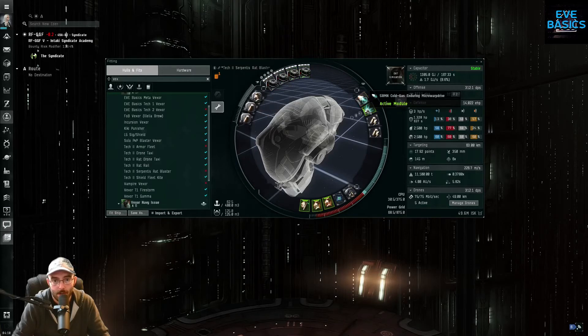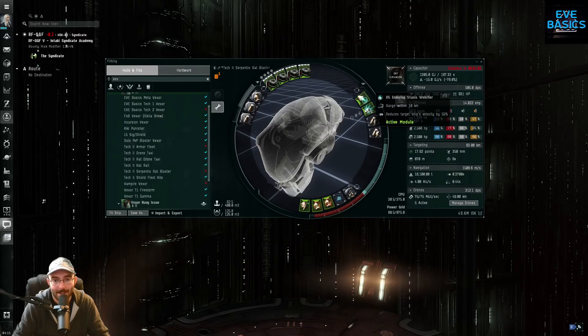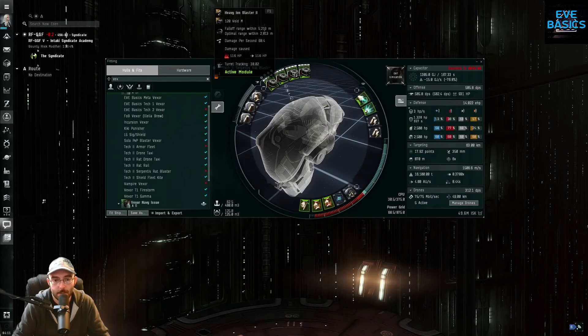What I told myself is I want to be able to run my repper and my hardeners forever. So I turned all the other stuff off and aimed to be cap stable with just those running. Without these cap rechargers I don't make it. I kept adding stuff until I was stable with those core modules, because if all else goes bad I want those three things on all the time. The MWD is just for repositioning into tight orbits, and blasters don't need to run 100% of the time since there's always some downtime jumping between targets.